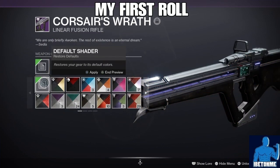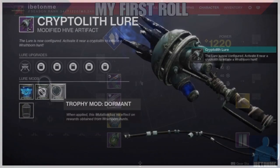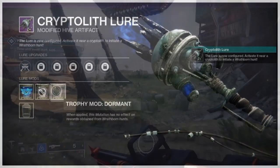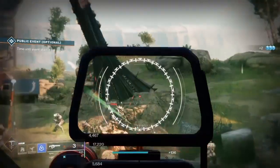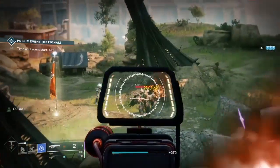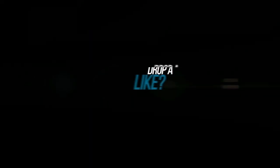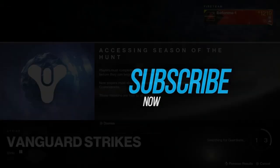My normal god roll videos are usually two to three minutes but this one is going to be a little bit longer because we have a new artifact called the Cryptolith Lure and that's how we're going to be able to get this gun, so I have to show you how to use it. Down below I will have the god roll guide timestamp for those who already know how to use this artifact.